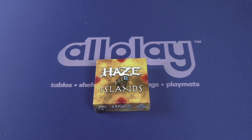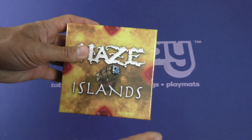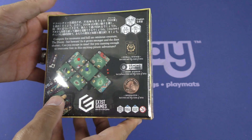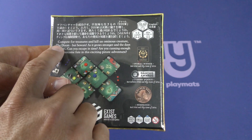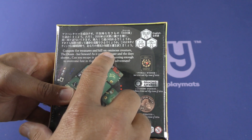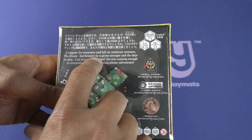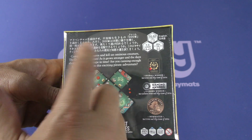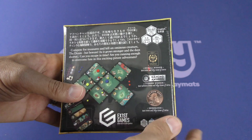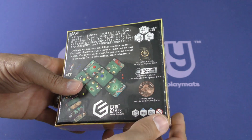Welcome everybody to another Dice Tower Daily Unboxing. I'm Joey Evans and today we're taking a look at Haze Islands. It is by Exist Games. Compete for treasures and kill an ominous creature, the doom, but beware as it grows stronger and the days shorter. Can you escape in time? Are you cunning enough to overcome fate in this exciting pirate adventure?